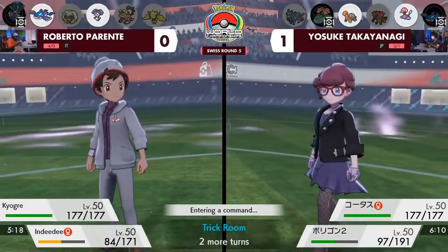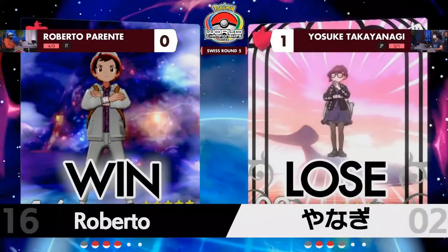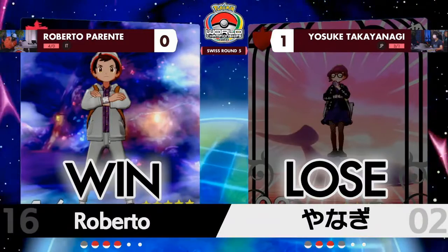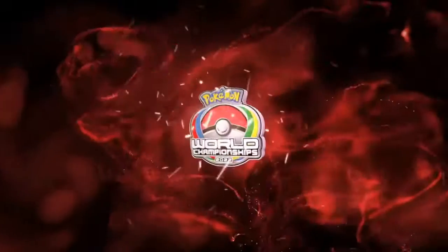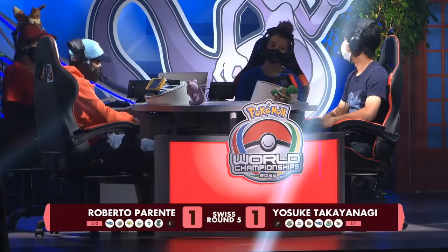Roberto has three Pokemon left compared to Yosuke's two, but there are still a couple turns of Trick Room left. It actually looks like Yosuke forfeited on that turn, so we're going to be moving on to game three because Kyogre was going to wrap it up.